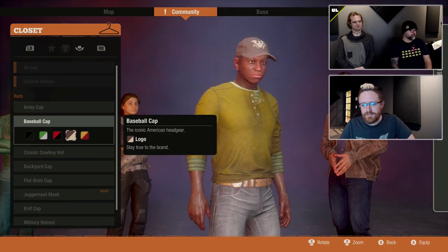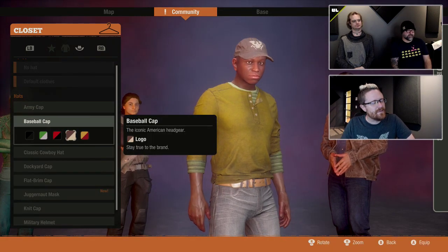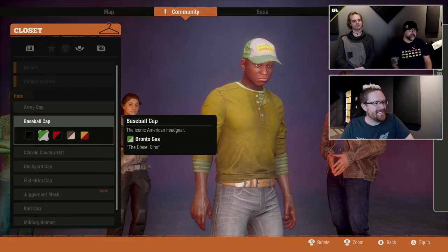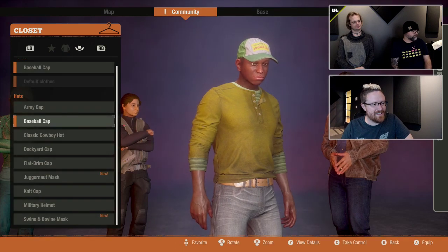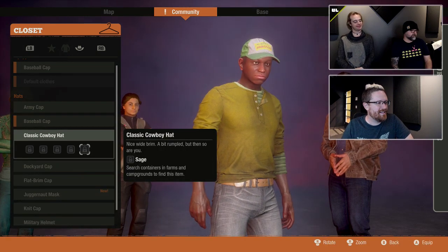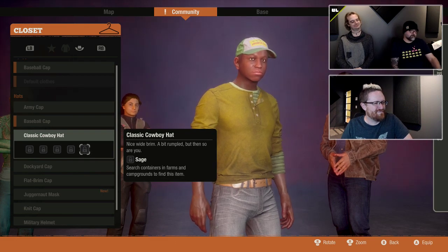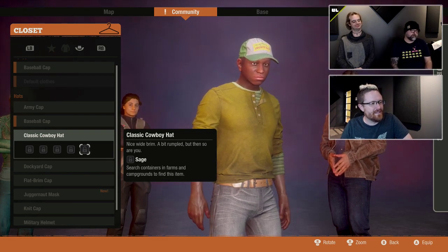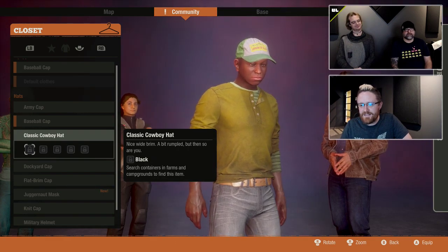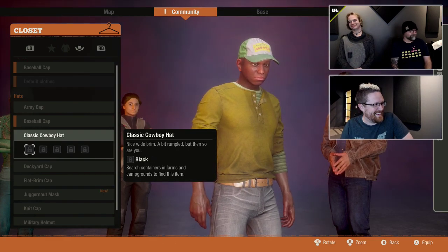So it looks like we start off with some baseball caps — that being the best one of all time. I'm going to put on a Bronto gas cap for now. We do not start with cowboy hats. Look forward to finding some — search containers in farms and campgrounds for cowboy hats. That's where cowboys live.